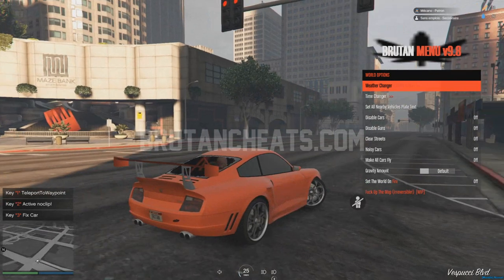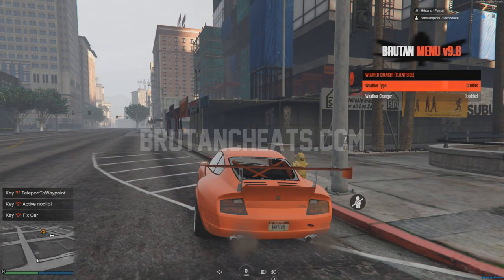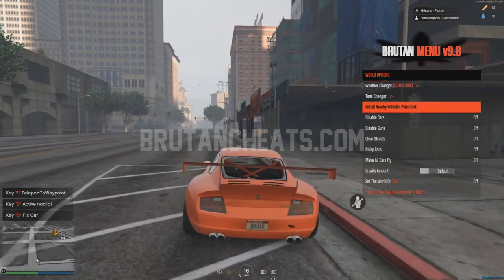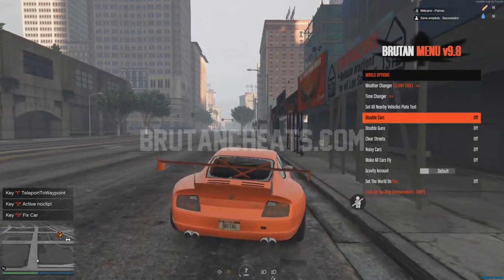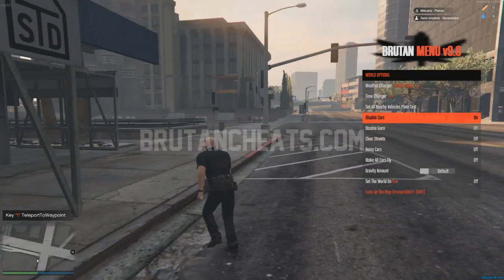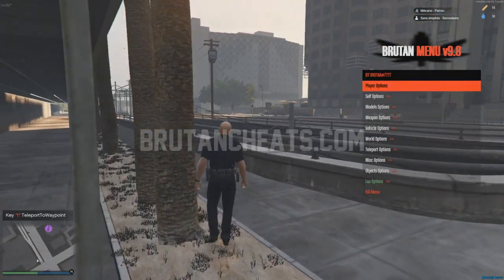World options — we can change the weather, let's say rain. Okay, it's not working on this server. We can disable cars so no one can enter their vehicle. We can also make noisy cars, make old cars, and clear streets.